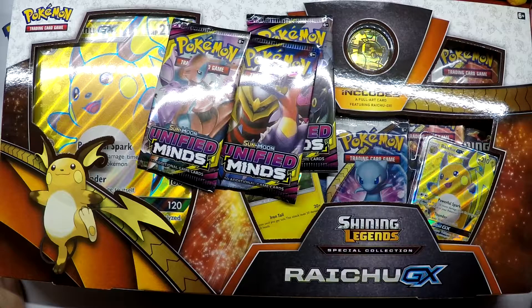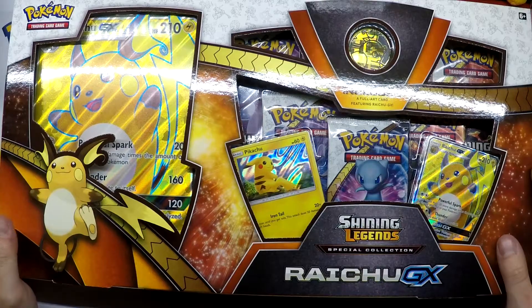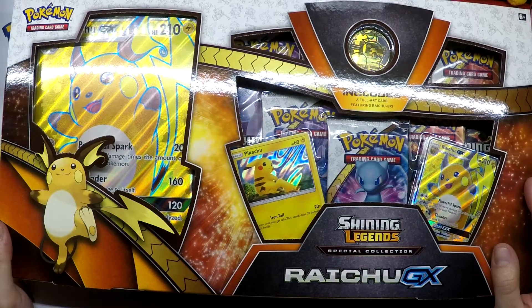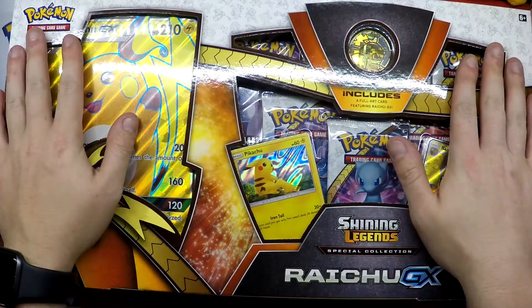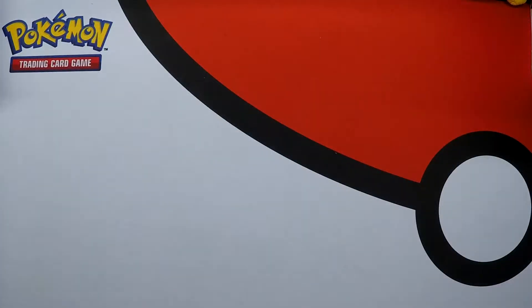I would open Rebels Clash, but my local store sold out of them. With the quarantines and everything, with shops shut down, I can't really go to any card shops around me and get any Rebel Clash. That's why you're seeing Unified Minds, but anyways, let's get into the box and then we'll get into the three Unified Minds packs.